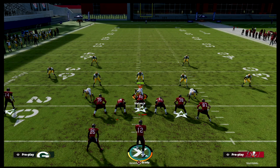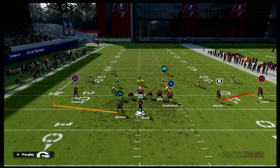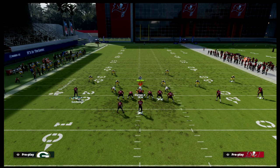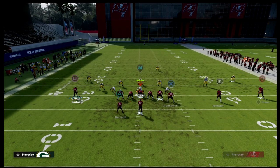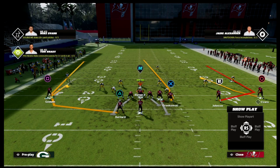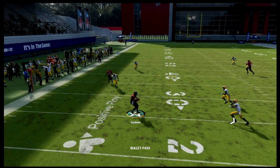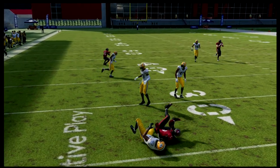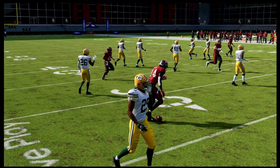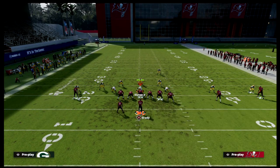This is the unguardable hitch — truly one of my favorite routes in the game. I've always loved hitch routes going back to Madden 14. This hitch flat combo has always worked well, and the curl flat is literally the only zone in the game that can guard it. If you want to learn the whole offense, it's in my ebook on my Patreon.